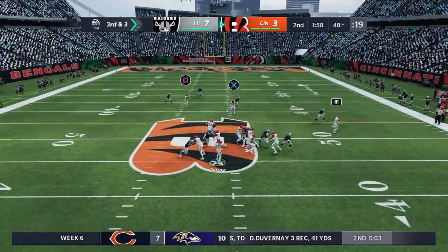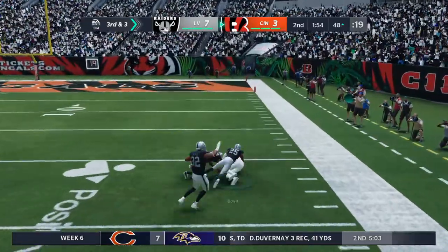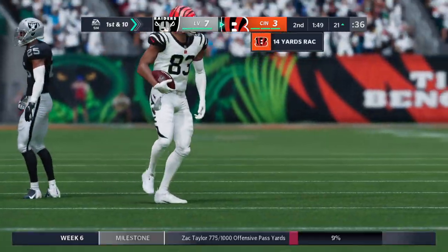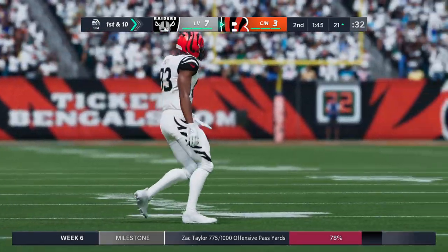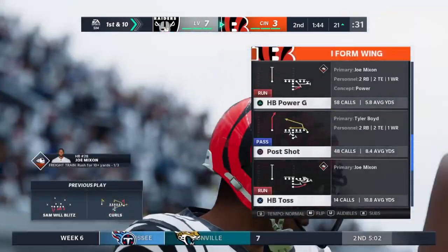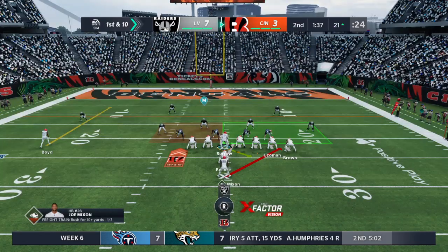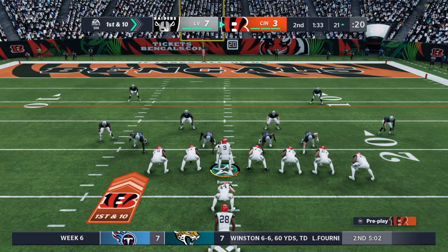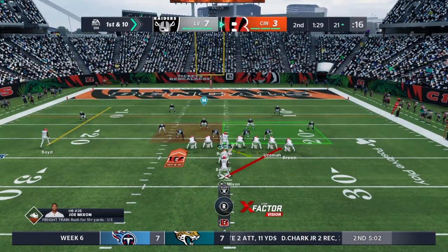Burrow on third down — going right side — and that's complete. He'll get this down near the 20-yard line. That's one way to convert on third down, picking up 26 yards. That's the number two receiver in the NFL in terms of yardage — and a few more plays like that, he won't be number two for long. These guys know where they stand in relationship to yardage totals, numbers — and all of them want to be number one.